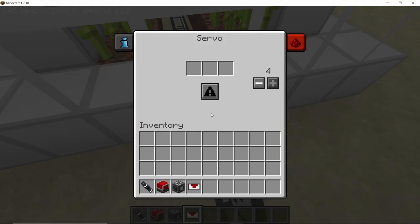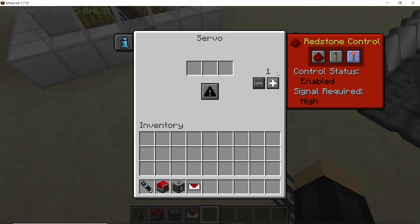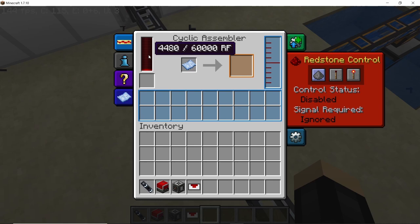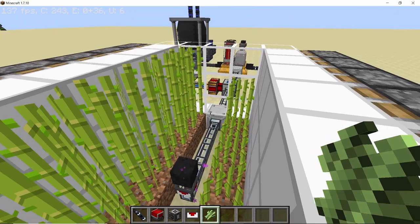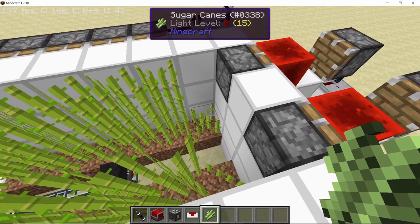Don't forget to place down servos on every crate, or basically everywhere where you need to extract items — place down servos on the item ducts where the crates are connected and also where the cyclic assembler is connected. To power the steam dynamo, place down any block that burns and that will start producing steam which will power the dynamo and the cyclic assembler. Now let's test this system — let's say all the sugarcane has grown. This will take some time but this process is free, so this will be your backup power in early game.